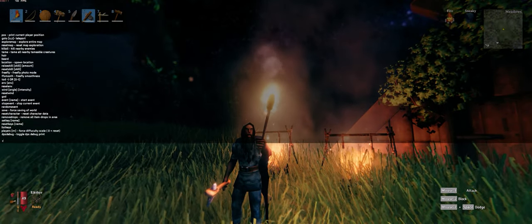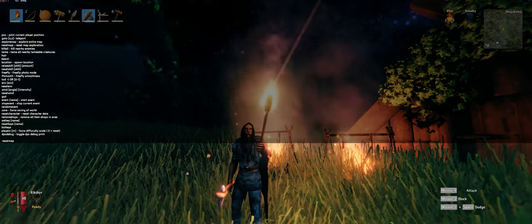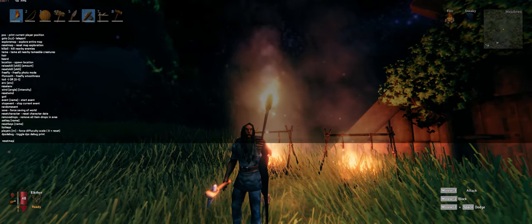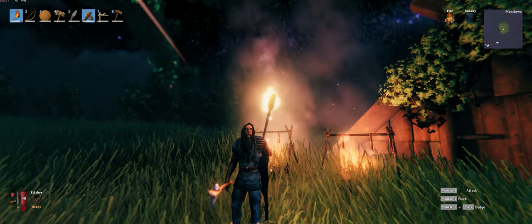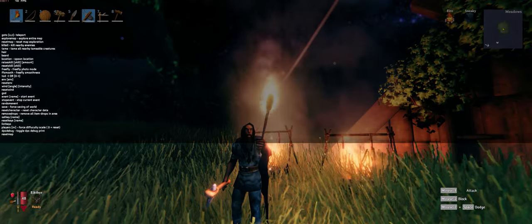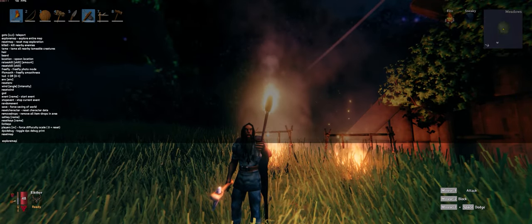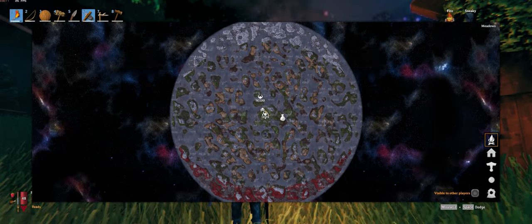I'm going to go ahead and type reset map and see if it just completely gets rid of everything. Let's do reset map. Yeah, reset map definitely works. Now I'm going to do explore map — it should bring everything right back. That's what I typed earlier and it worked.